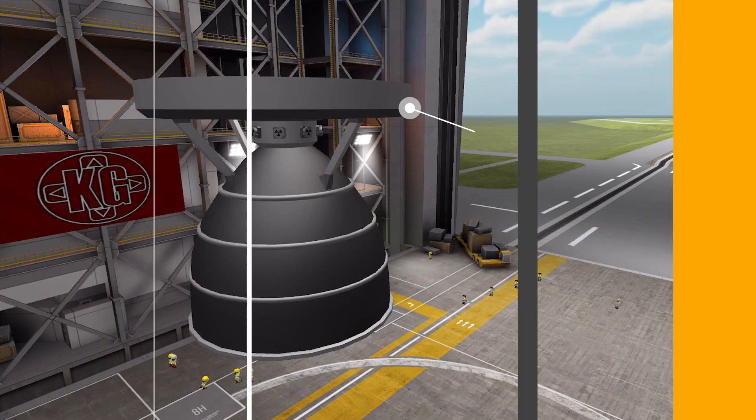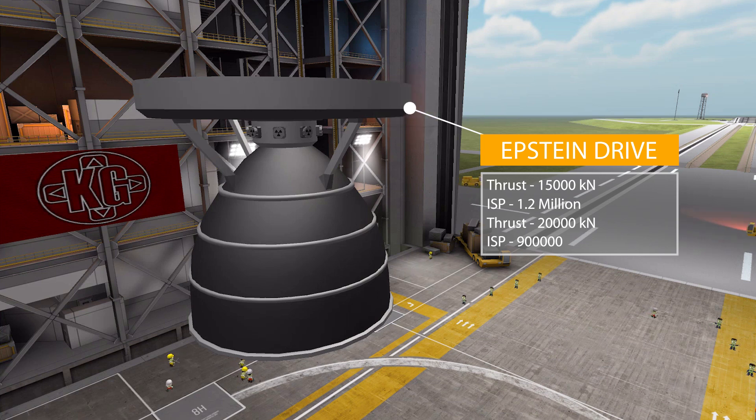Next we have the Epstein Drive, a much smaller engine without a data transmitter. Despite being smaller, it produces a lot more thrust: 15,000 kilonewtons in vacuum with an Isp of 1.2 million, using standard liquid fuel and oxidizer. And that's just the low-powered mode — you can burn even more fuel to get 20,000 kilonewtons of thrust in vacuum, though the Isp drops to 900,000 in that higher-power mode.